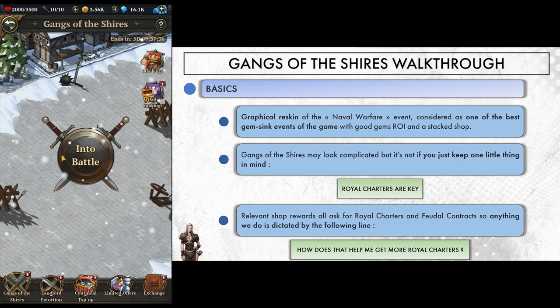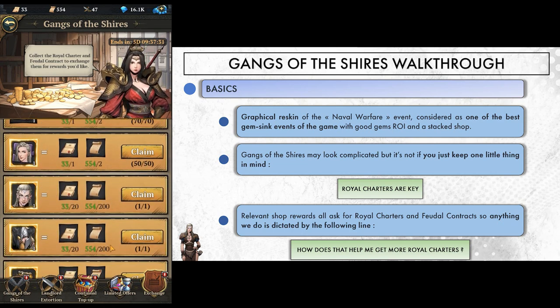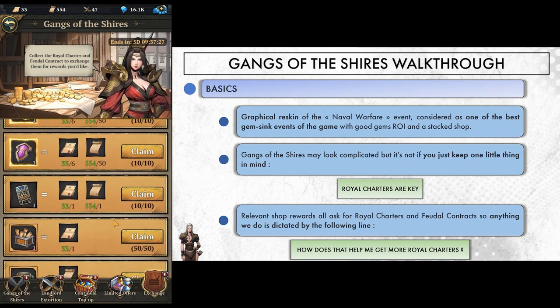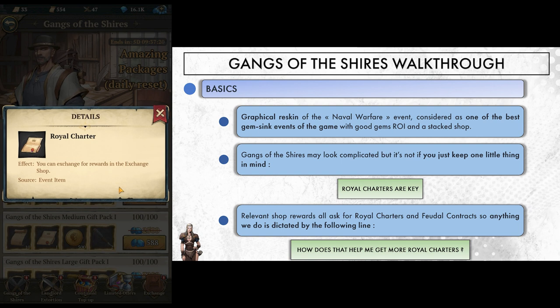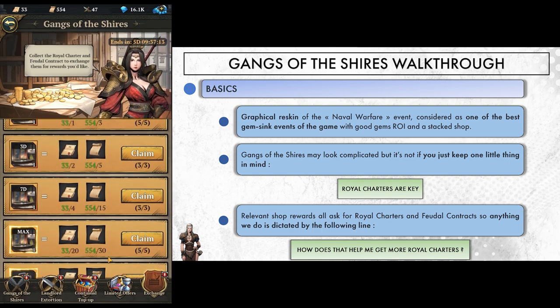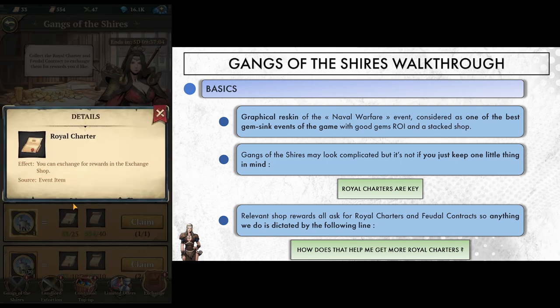The reason is pretty simple — it has a very good return on investment for your gems, and the shop is stacked with a lot of great options to choose from. This event may look complicated but it's not. You just have to keep one little thing in mind, and you will be good to go. This thing is called Royal Charter. The number of Royal Charters you collect during the week will determine whether you go home with a truckload of rewards. Every relevant reward from the shop asks for a certain amount of Royal Charters and feudal contracts, so anything we do will always be dictated by: how does that help us get more Royal Charters?